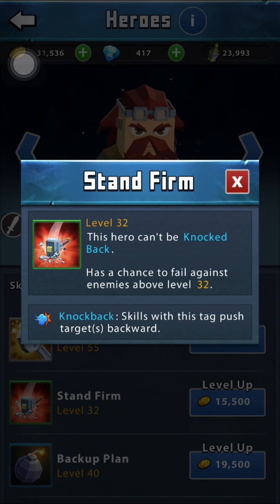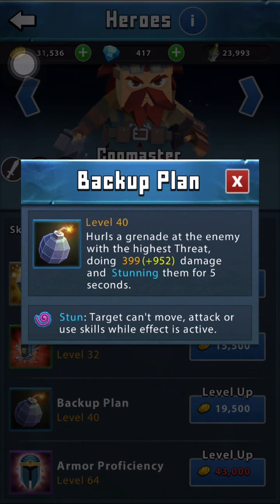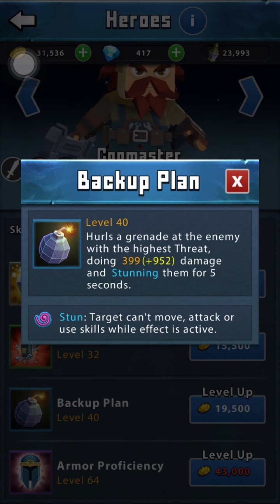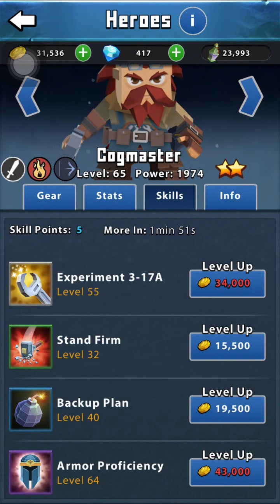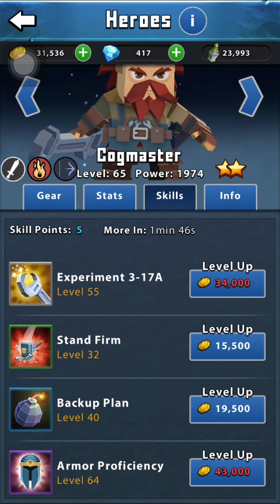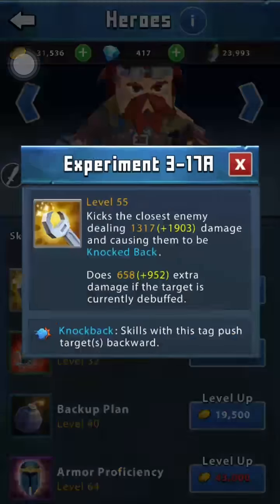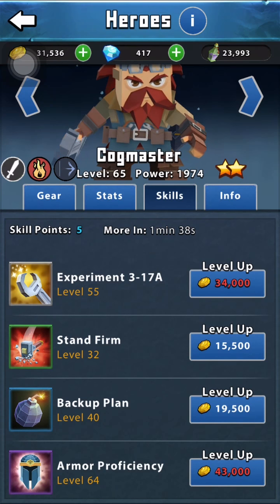Stand Firm: this hero can't be knocked back. I don't really spend much time on that skill because it doesn't come up a lot. Backup Plan: he hurls a grenade at the enemy with the highest threat, dealing moderately high damage and stunning them for 5 seconds. The stun's really nice — it targets the person currently doing the most damage, taking them out of the game for a bit. Since he has such a high attack, he gets a chance to clean them up. In 5 seconds with his attack speed, he gets 2 attacks off.